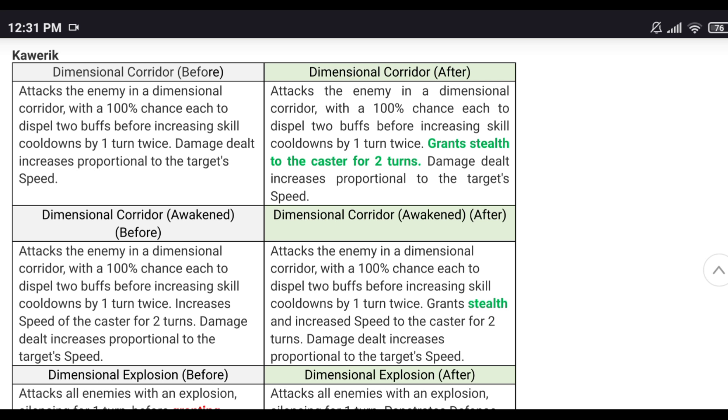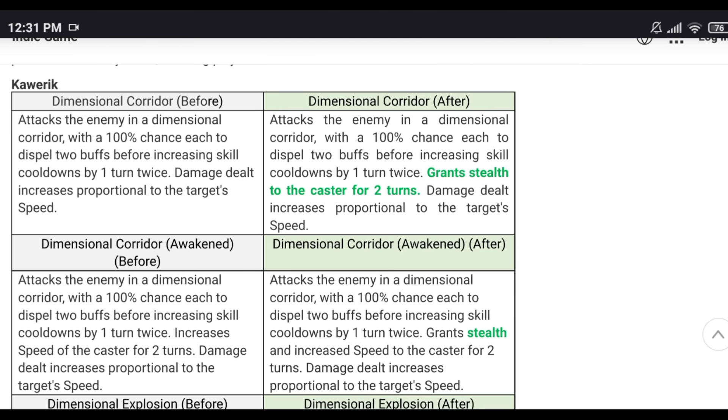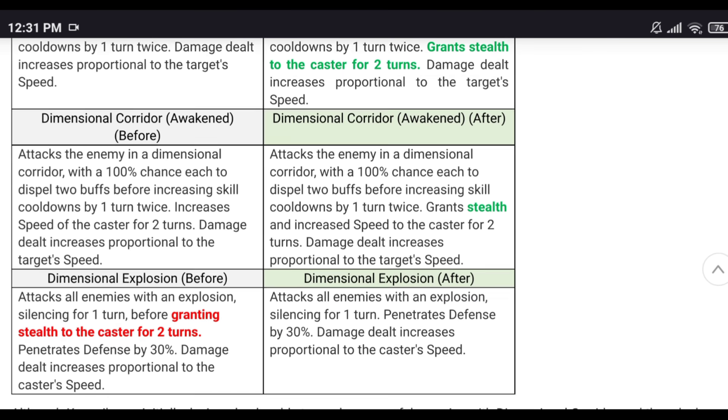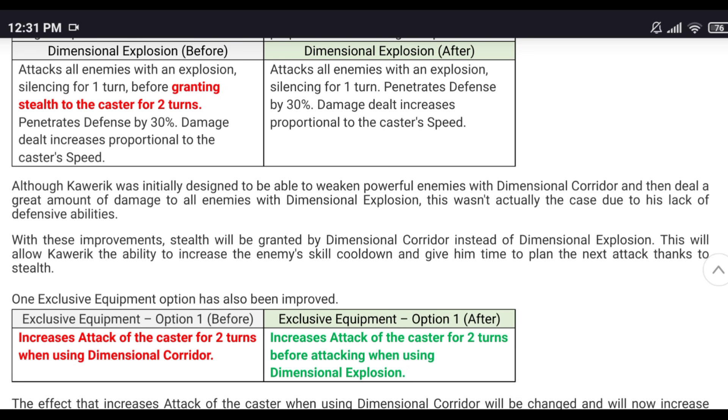Carrick: stealth is now on skill two instead of skill three. Skill two lets you remove up to two buffs, increase their cooldown twice by one turn, and now grants stealth — with damage proportional to the target's speed. It packs quite a punch. The exclusive equipment gives you an attack buff before dealing damage on skill three for two turns — mind blown. Big damage with skill three now.